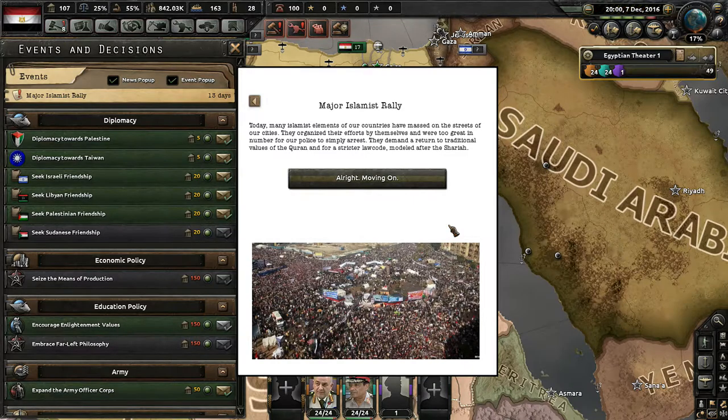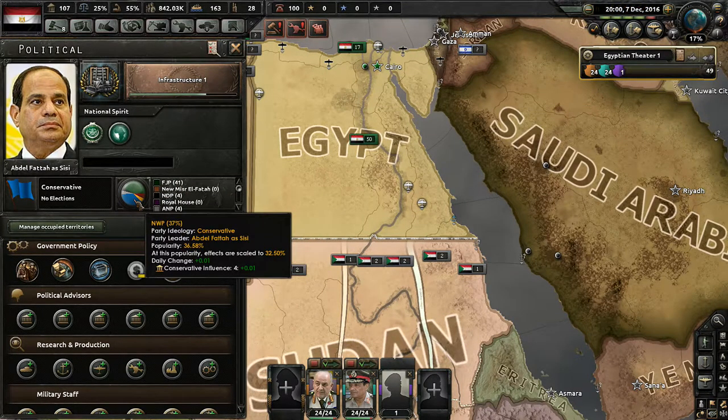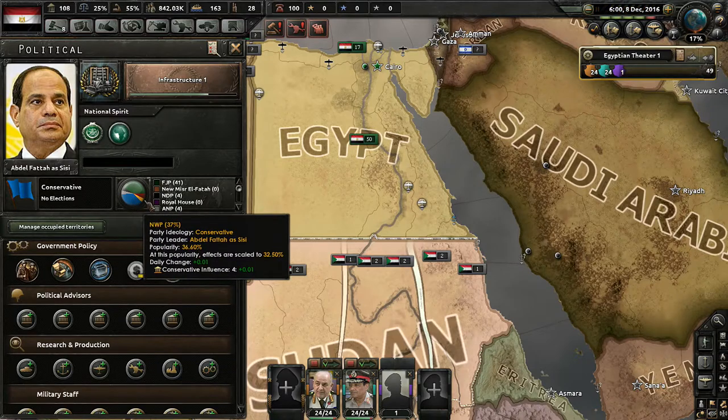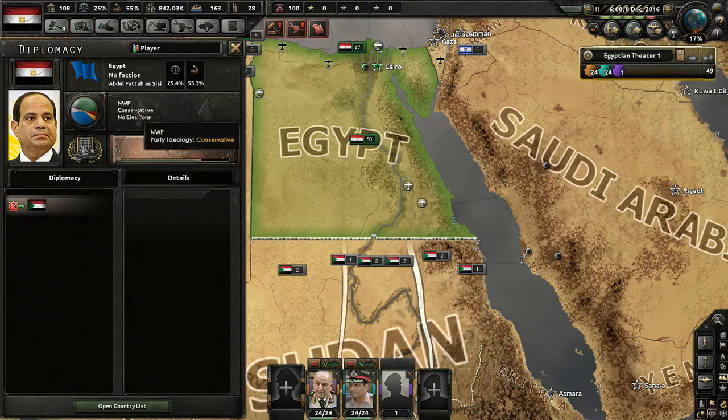It looks like we have a major Islamist rally going on — that's not exactly the best. Honestly, I'd rather have the conservatives in power than the Islamists, but if they do end up taking power, I guess so be it. Many Islamist elements of our country have massed on the streets of our cities — they demand a return to traditional values of the Quran and for a stricter law code modeled after Sharia. Looking at the internal politics, it looks like that did put them up in popularity. They're now at 41.46%, which is the majority in our country. It doesn't look like we have any elections, though — are we not a democracy?